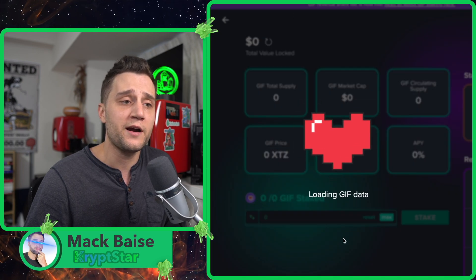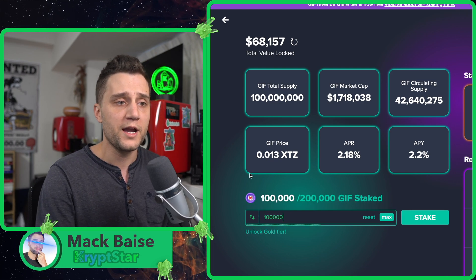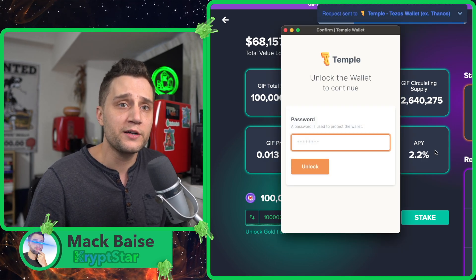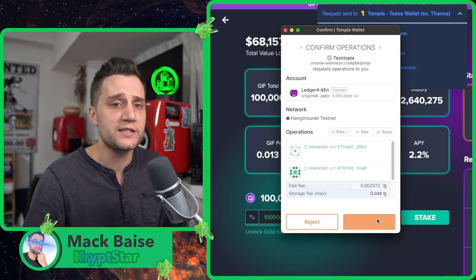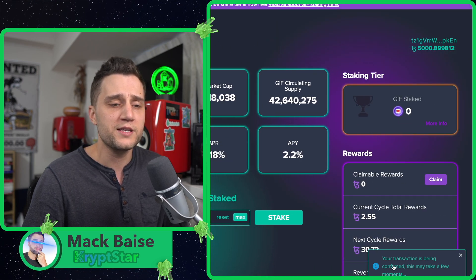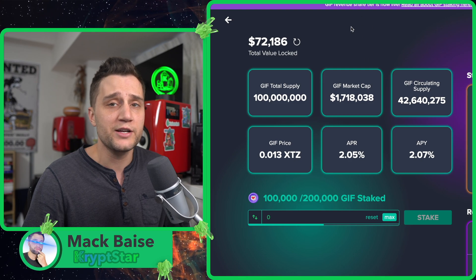I'll go ahead and go to the dashboard here and check out the Starbase tab, and then you can go to staking. I already have 100,000 GIF — this is on Tezos testnet, so it looks like I have 200,000 — so I can go ahead and stake that here. This will make me eligible for the rewards program they have going on, which is the rewards pool. You get claimable rewards right here, and you can just claim that. So now that I have 100,000 staked, I should be whitelisted.